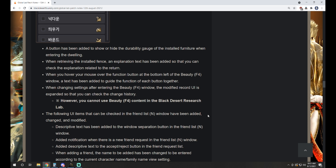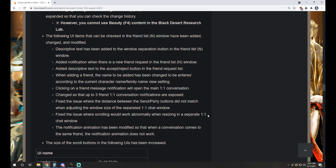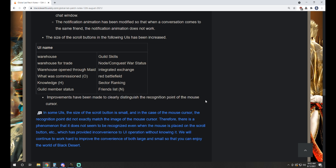When retrieving the installed fence, an explanation text has been added. When you hover your mouse over the function button in the bottom left of the beauty window, a text has been added to guide the function of each button. Several UI items in the friends list window have been added, changed, and modified — including notification when there's a new friend request, which is seven years late but okay. I'm starting to laugh because it's just like, let's revamp the friend list. It's been completely useless in this game — I literally forgot it exists.